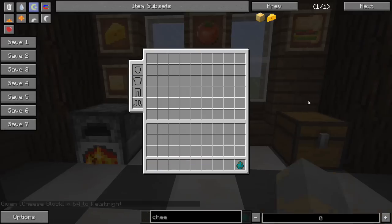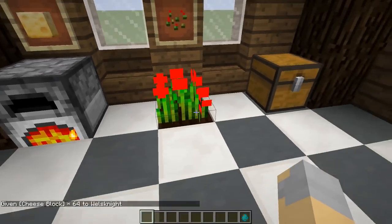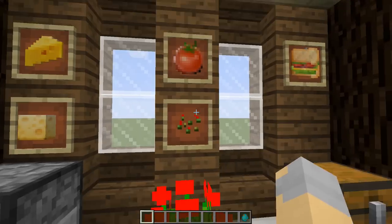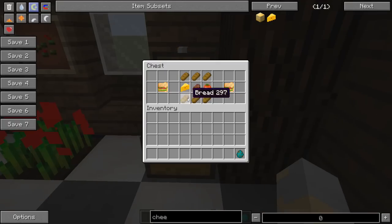We also have tomatoes now, and you grow them just like you would any other vanilla crop, like potatoes or carrots. And then you can take the tomatoes, the cheese, as well as some bread and steak, and you can make sandwiches. Pretty cool.